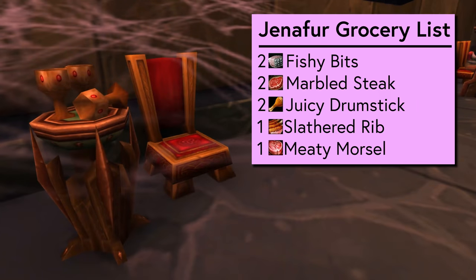What we're going to need is two fish bits, two steaks, two drumsticks, one slathered rib, and one meaty morsel. You will notice lots of other food around Karazhan, including breads and alcohols and fruit items — all of those are useless. Jennifer has no need for berries; she eats flesh and only flesh.